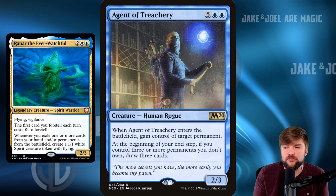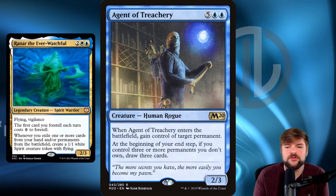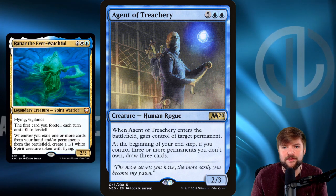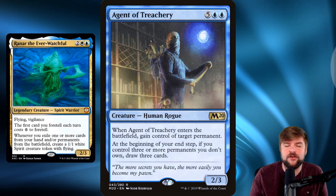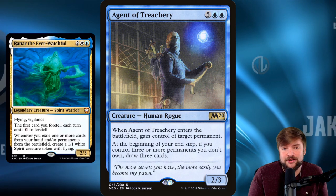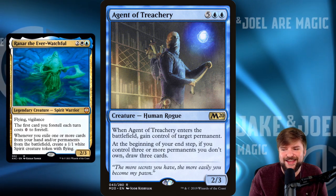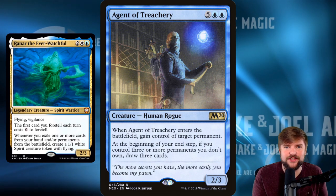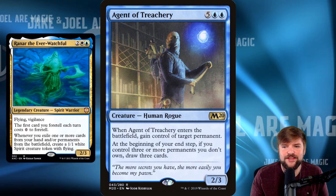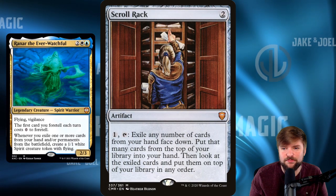So I keep talking about creatures with ETBs. We're in the mean section, so I'll give you an example of one of the meanest: Agent of Treachery. When it enters the battlefield, gain control of target permanent. At the beginning of your end step, if you control three or more permanents you don't own, draw three cards. All these blink cards we've gone over combined with Agent of Treachery on the battlefield with Dead Eye Navigator — that's essentially going to make someone want to scoop. You can flick Agent of Treachery repeatedly and steal a bunch of permanents. And on top of that, when it exiles, Raynar is creating 1/1 flyers. It's kind of nuts.